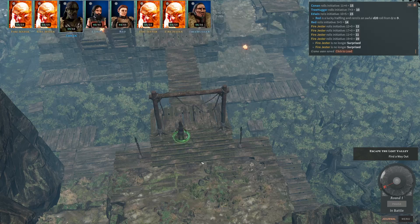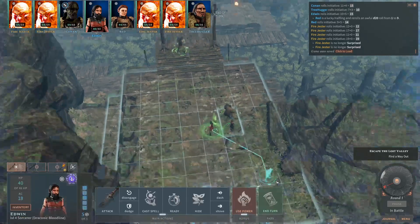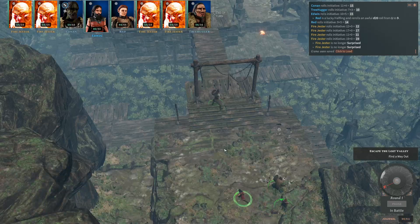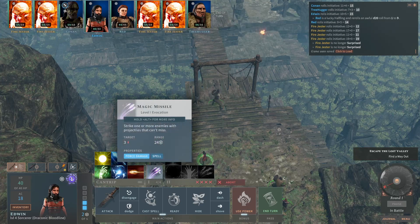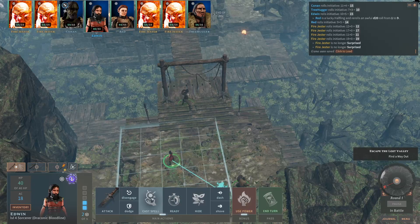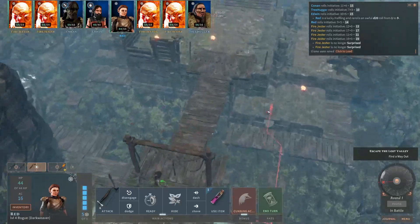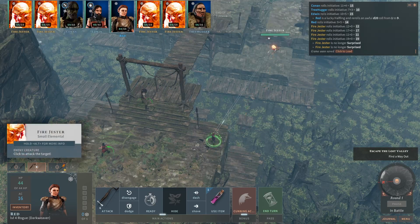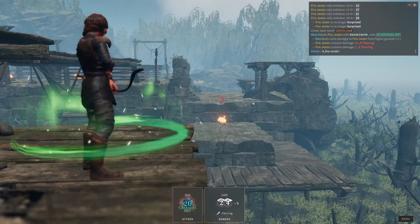So stay there — should be fine. Edwin, you can come maybe over here. Do you even have spells? You actually have four. You can just ready up a cantrip attack. Can I shoot that guy over there? I think it's too far away — oh, I can. Nice. A crit! Nice.